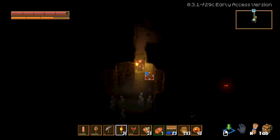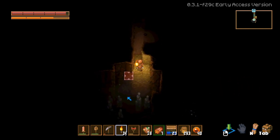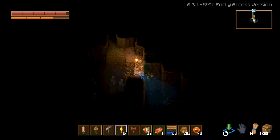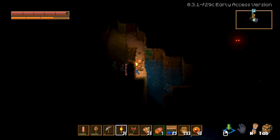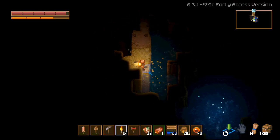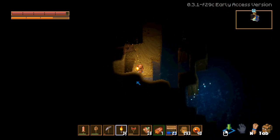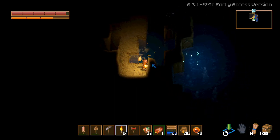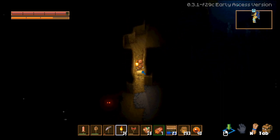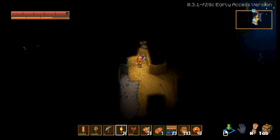So here we are, we are in the iron biome area. And here's that canyon I was telling you about. That guy typically is a mob for the iron biome. There's probably a path across over there. I'm going to avoid him for now, but I'm pretty sure we're in the iron biome right now. Yep, looks like it because the tileset is all gray.